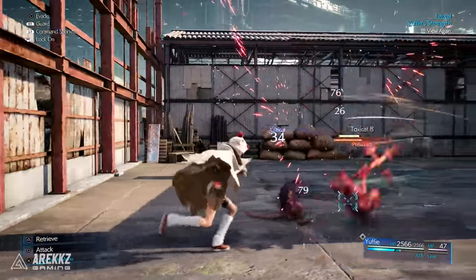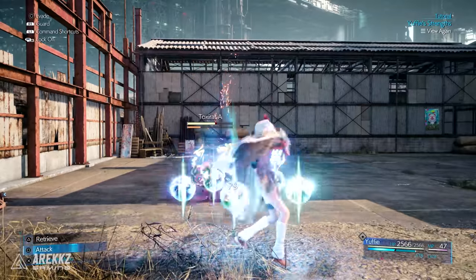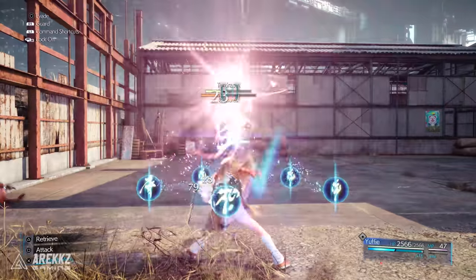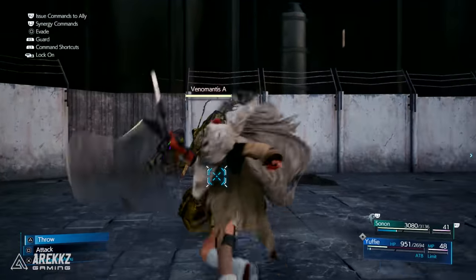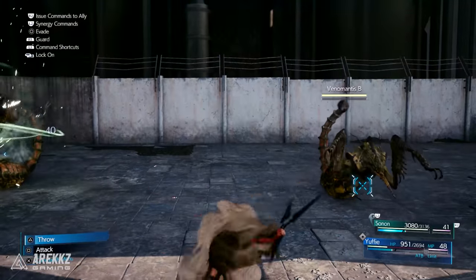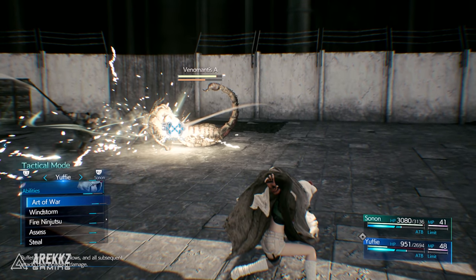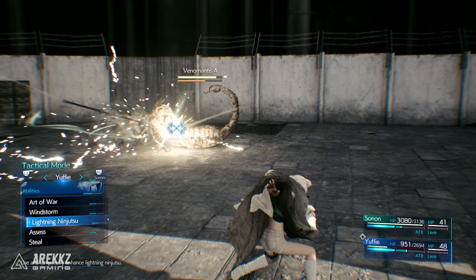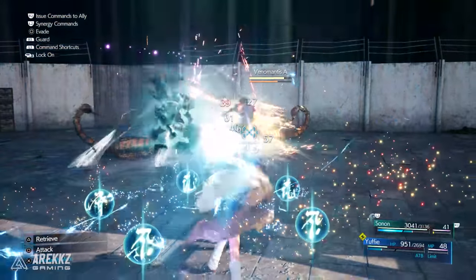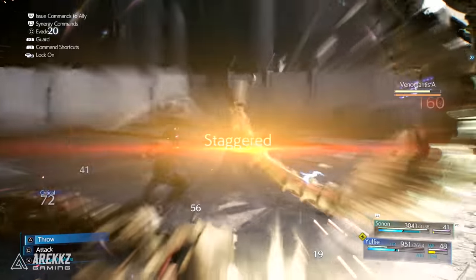The gameplay shows off some cool stuff. In Intergrade you take on the role of Yuffie, you get to play in 60fps, experience this ninja-style combat, and you also have Sonon alongside you to aid in battle. You even have some side activities like Fort Condor. This gameplay gives us a little snapshot — a few different cut-together segments showing off brand new gameplay.